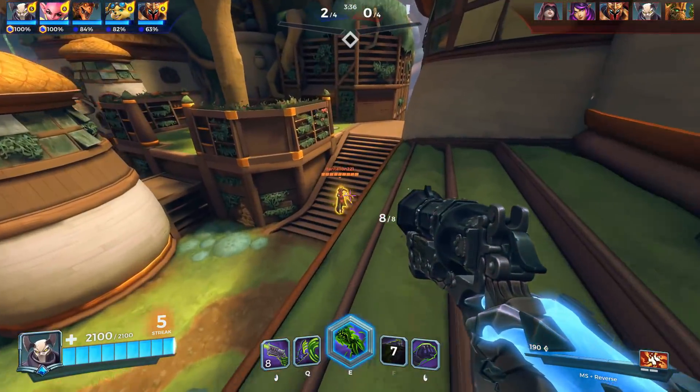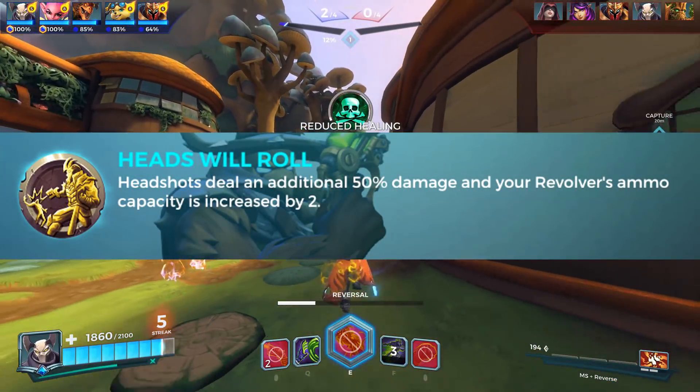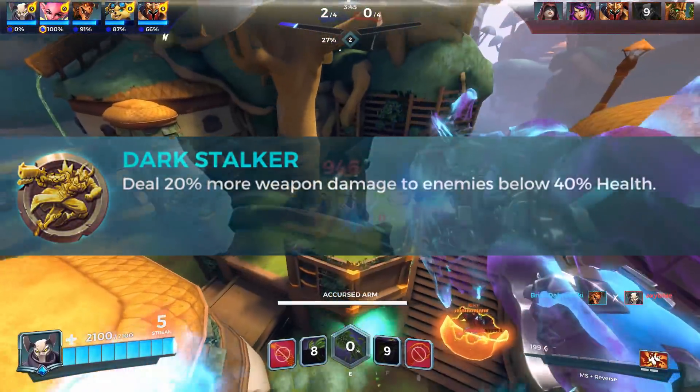Androxas has 4 talents and they are as follows. Heads will Roll: headshots deal an additional 50% damage and the revolver ammo capacity is increased by 2. Darkstalker: deal 20% more damage to enemies under 40% health.